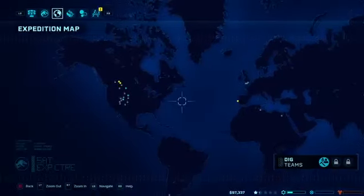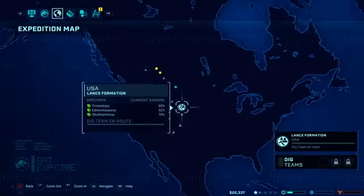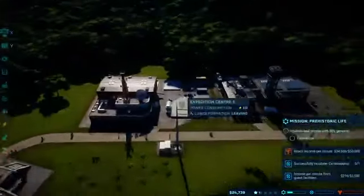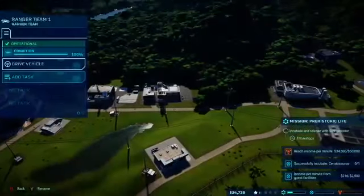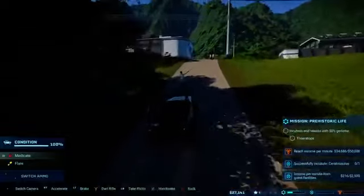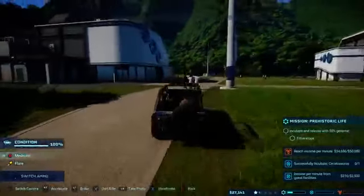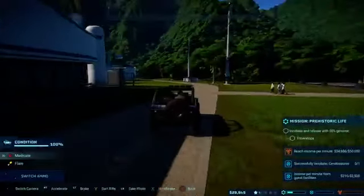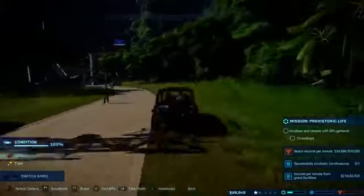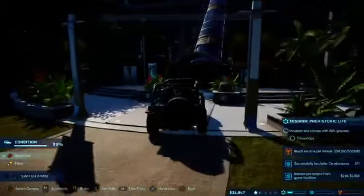I've got 90,000 so I'll send some people on trips — first for the Triceratops and other stuff. Go for a drive, eh? Get the hell out of the way or I'll run everyone over. Oops. I'm a little bit tipsy. I want to go out the elevator.